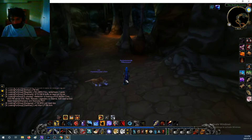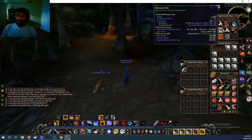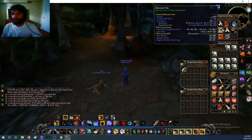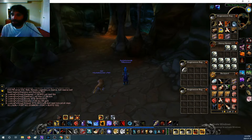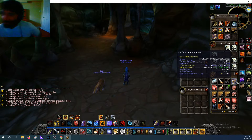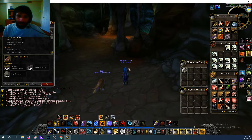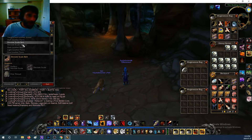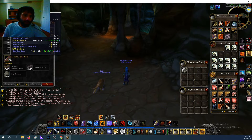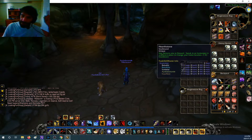So, three items I was getting from Wailing Caverns to farm gold. First is the Deviate Fish for the Savory Deviate Delight — a food that transforms you into a pirate, pretty cool, and they sell well. Second is the Perfect Deviate Scale — you can skin them off the raptors or they drop inside Wailing Caverns off the snakes and raptors. The reason they're expensive is because you can craft the Deviate Scale Belt, a rogue best in slot item.